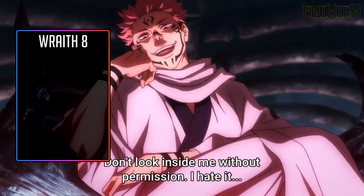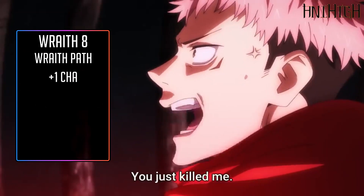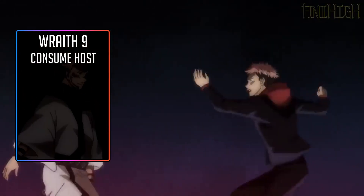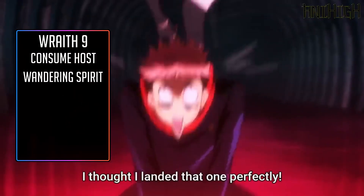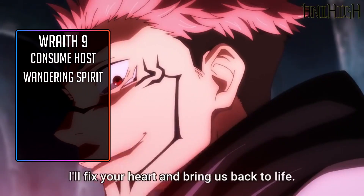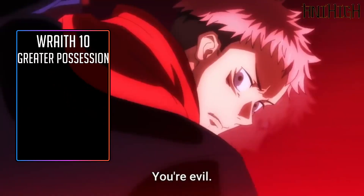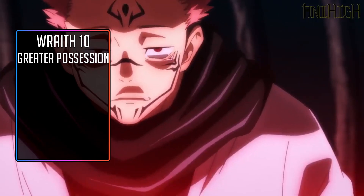Eighth level, Unbodied Wraiths gain another buff to their chosen path — you can now possess creatures with the undead type. Mindless Undead cannot attempt to save and always count as willing. The stat increase at this level will be plus one Charisma. Ninth level, Unbodied Wraiths gain another Wraith Haunt — you'll take Consume Host. While possessing a living creature, you may spend a spell point as a move action to deal 1d6 untyped damage per two caster class levels to the host. A successful Fortitude save halves this damage, and the Wraith heals hit points equal to the damage dealt. The feat at this level will be Wandering Spirit — now you have a pseudo-phylactery. Tenth level, Unbodied Wraiths gain Greater Possession. When you succeed in actively possessing a target, you may maintain control while moving on to another target — possess an enemy, jump back to Yuji, and now you have two people fighting on your side.